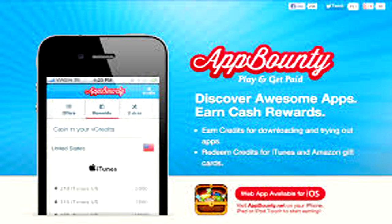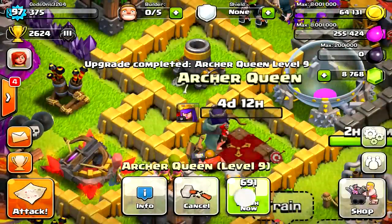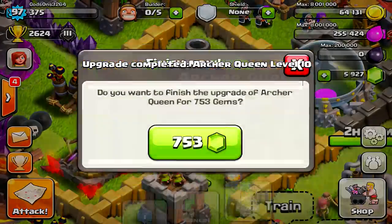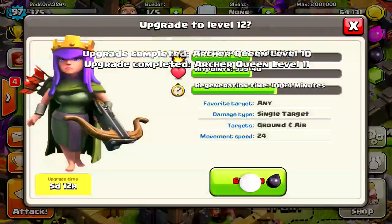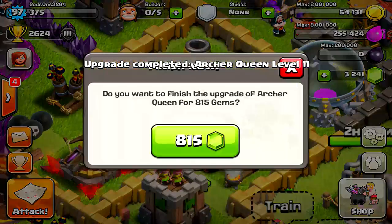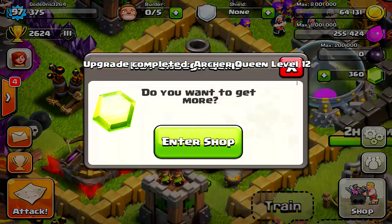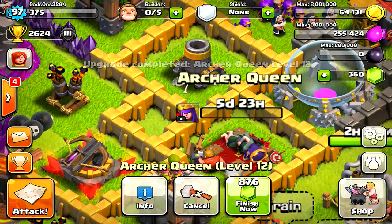Well, actually it's on Safari Browser, but this is something that has been really cool and I've actually learned how to use this. I've been working hard trying to get my king and queen up there, but it's just become so hard. The king now, at level 31, he's at $50 each upgrade and the queen, she's $20.